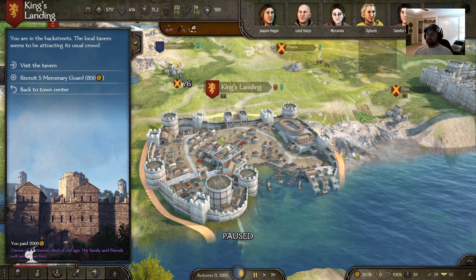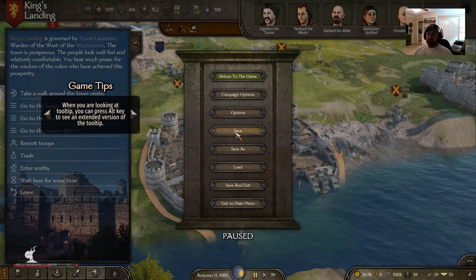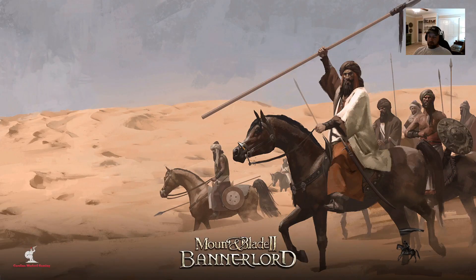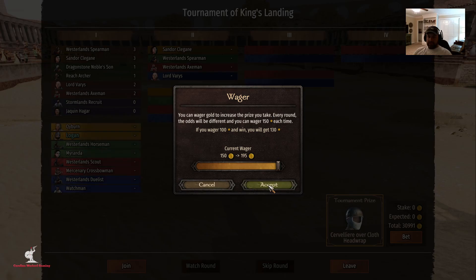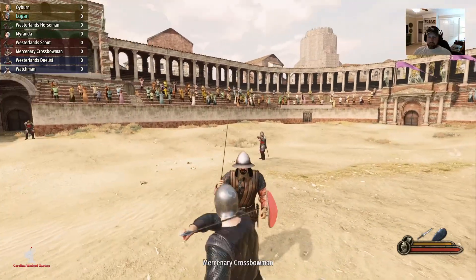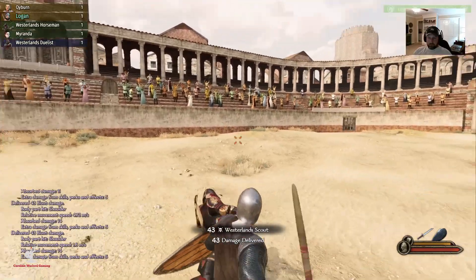Check it out — we got Sand, Oracle, Qyburn, Miranda, Lord Varys, Haggar. We're not gonna recruit those guys right now. Let's go ahead and save first, then do this little mission. This video is getting kind of long. Let me do just a little bit longer — maybe get to see some more Lannister action. There's a mercenary crossbowman. All right, here we go — get out of here man.